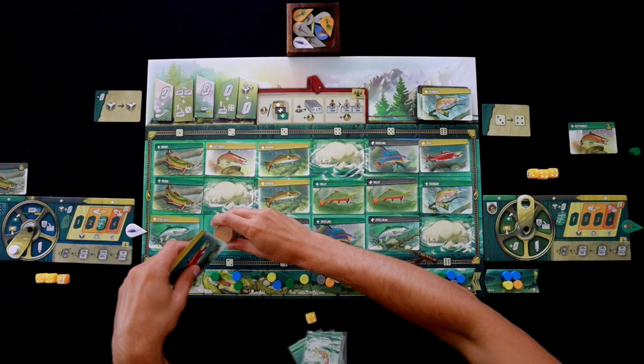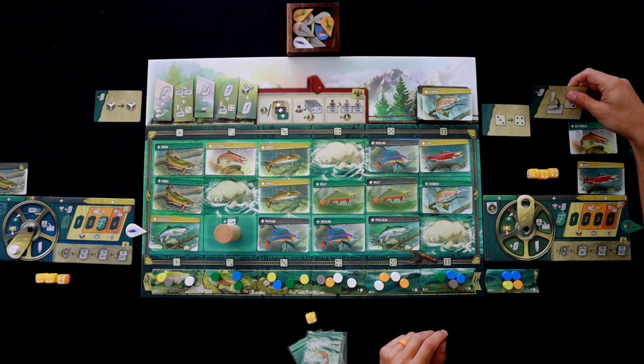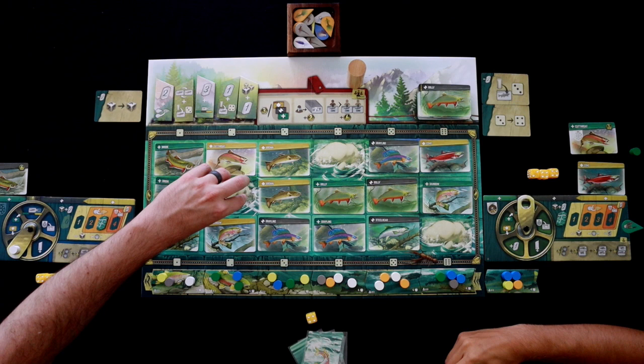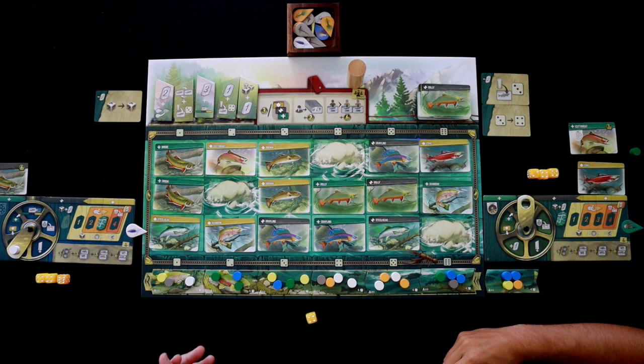I will get this rock power here. That's going to say: spend two finesse to cast to three, which is nice because then I don't have to spend a die to do that. And that also depleted this pile — that does not get refilled. Getting a coho is not bad because if you have the most coho at the end of the game, you're going to get six points.